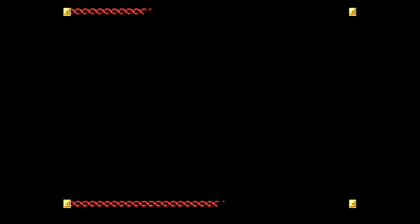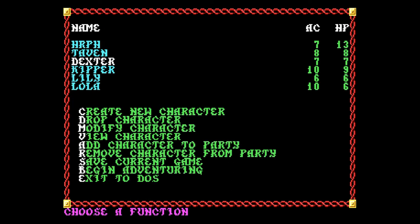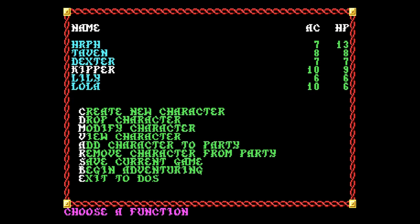Next down is Dexter, one of our cats — he's a male cat, probably seven or eight years old. He's a human fighter. The Herf character and Taven are dwarfs, so I made Dexter a human. Kipper is another male cat and also a human fighter, so he and Dexter are the same race. Sorry, this has taken a while — I'm fumbling with the keys.